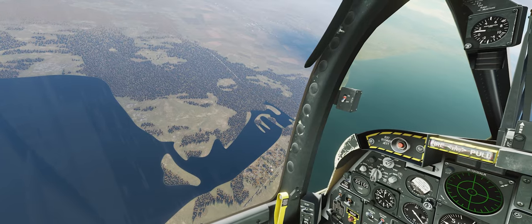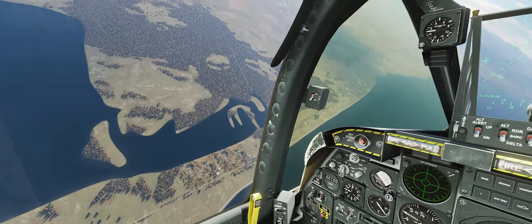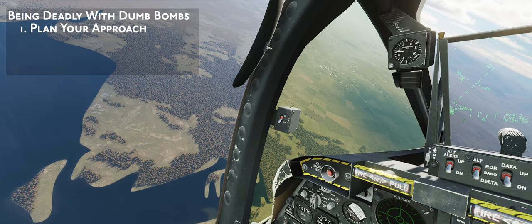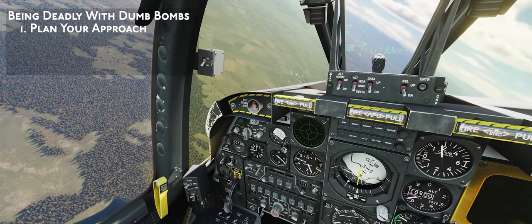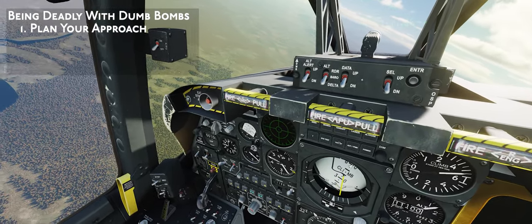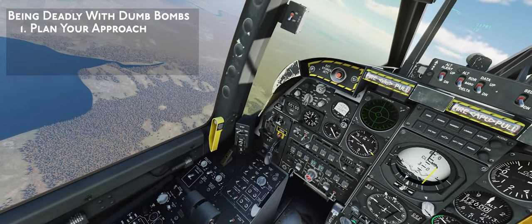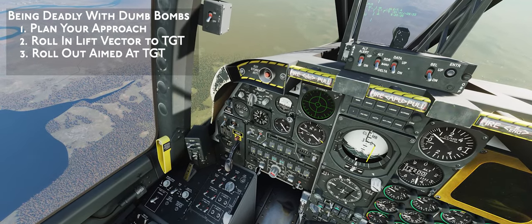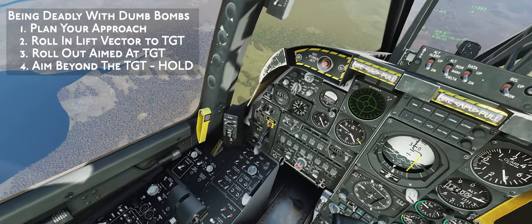We're almost ready to start, coming around on our downwind leg, about to turn base on the target. Let's remember the principles of being deadly with dumb bombs. First, plan your approach and get set up where you want to be for the roll-in — we need to get very close to the target to achieve a high dive angle, pulling the target really up close to the sill of the cockpit. When you roll in, put your lift vector on the target and pull. Roll out smoothly when the flight path vector is on or just below the target, then place the flight path vector just beyond the target and let the pipper come up to it.